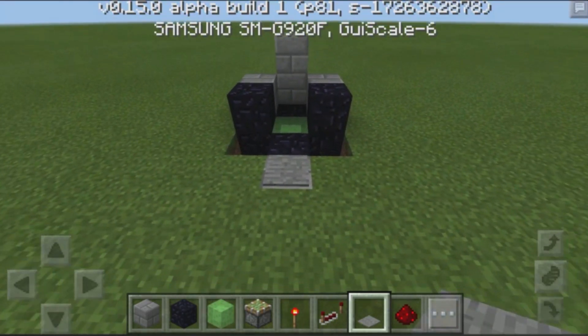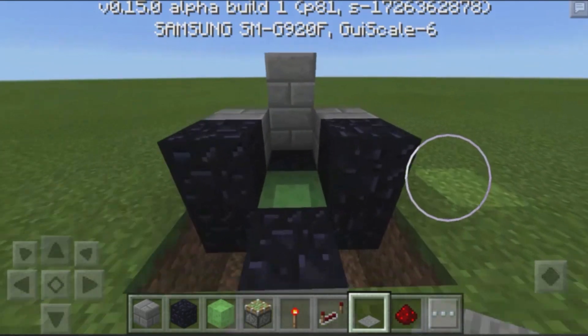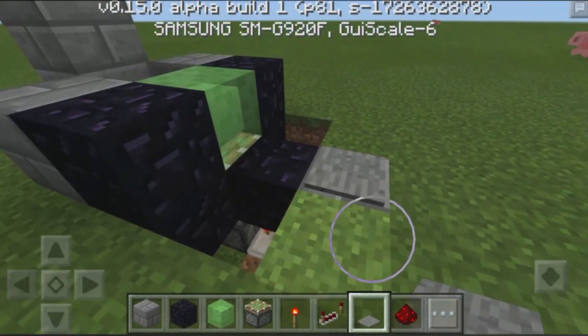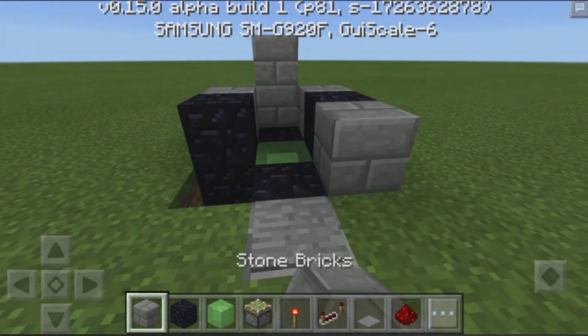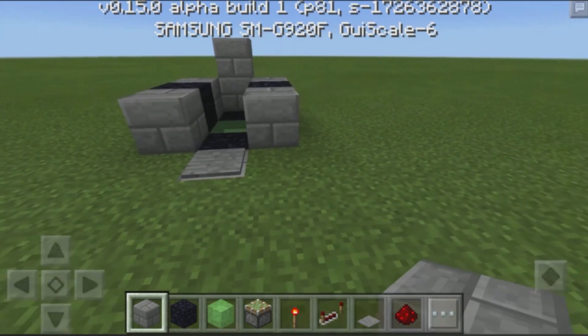And that's basically going to be our slime block launcher. If you go ahead and test this out, as you guys can see, just run on forward — and boom! It works perfectly, and that's because it has a delay, so it does not activate as soon as you step on the pressure plate. Alright, so now let's go ahead and place down two blocks over there.